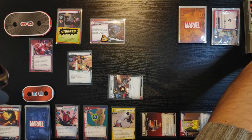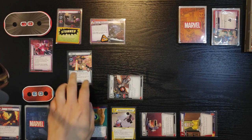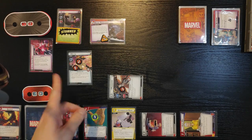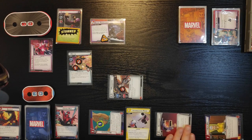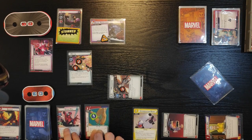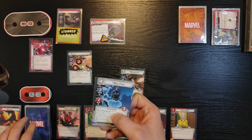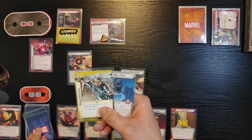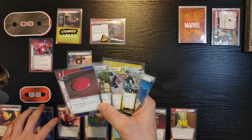Spider-Man is going to attack Melter and deal two damage. We only have Nick Fury left in our hand, so I think that's gonna be it. I'm gonna flip and ready my cards, then draw back to five. I got Heroic Intuition, Interrogation Room, Avengers Mansion, and Spider Tracker.